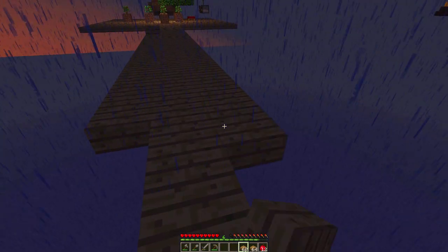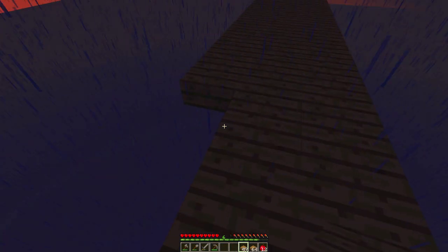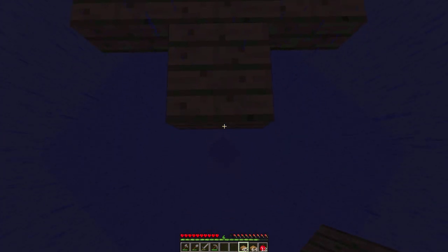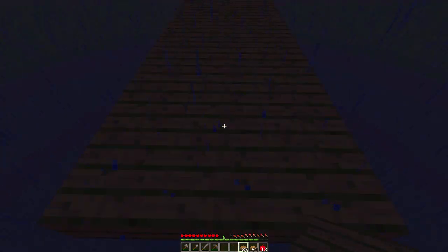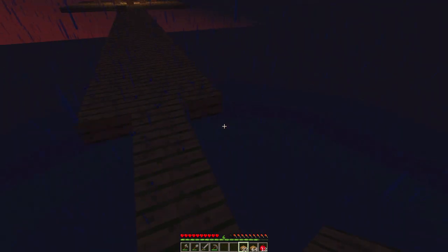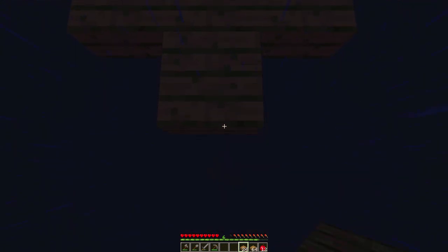Our bridge is going to be pretty nice — it's double wide, so if we get attacked by mobs we might have a small chance of surviving without falling into the endless void below. It's quite rainy up here so we might slip. We should be about halfway there. There's a torch marker — maybe it's so if your render distance is low you can see that the Sky Den is that way.